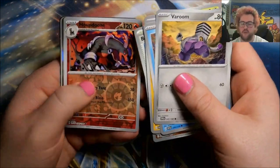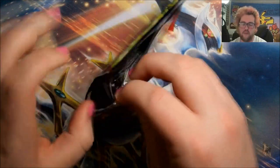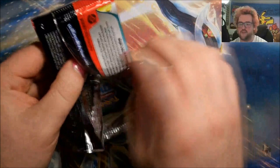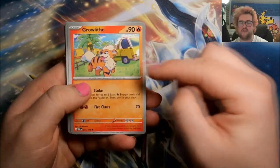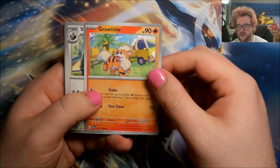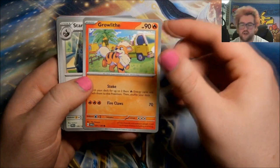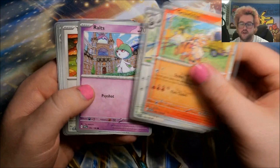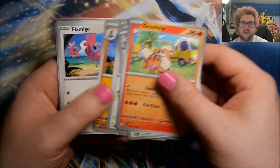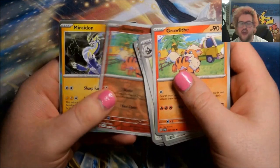Reverse silly Cobra, reverse Houndoom, and a Dondozo. If it's the choice between a gold or an alt art Koraidon or another alt art Miriam, definitely going to take the alt art. Come on pack — there we go! I love this Growlithe every time I see it — such a nice artwork. The artist is Tika Matsuno — very very nice Growlithe. The Ralts too, same artist as well. They have smashed it for the set — two of my favourite pieces of art. Reverse Potion, reverse Growlithe, and a Miraidon.